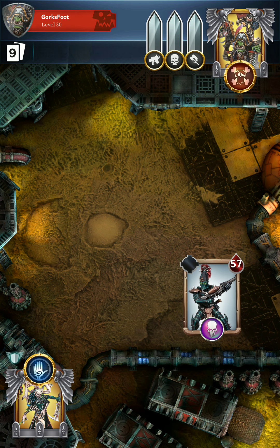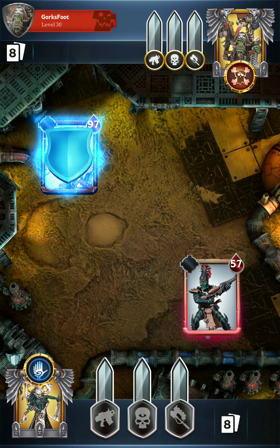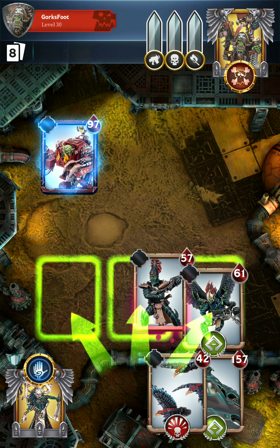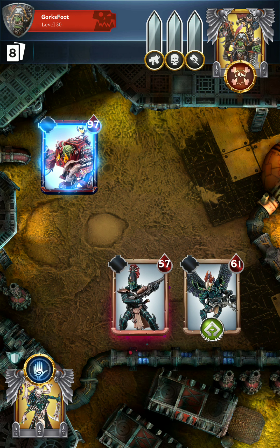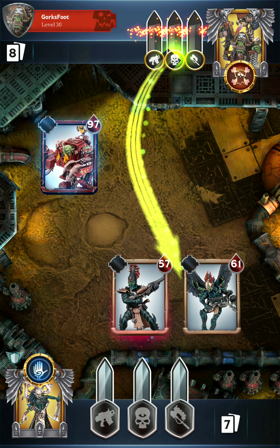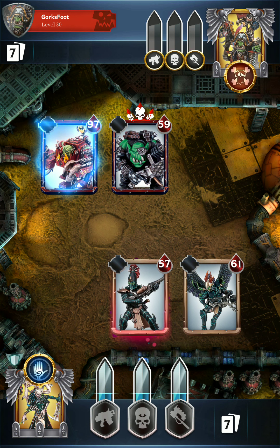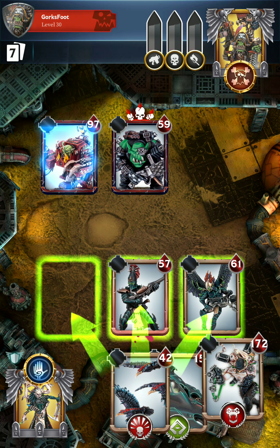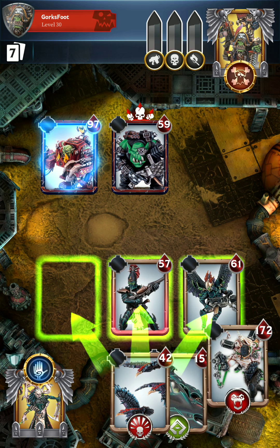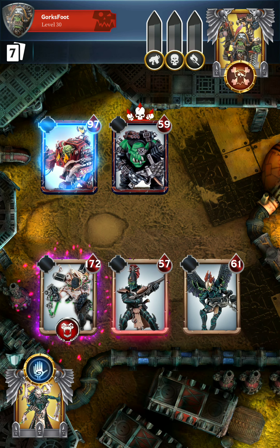We'll throw down some of these cheap fodder units. I do have a few pretty strong units in here, like the Pain Engine and the Grotesque, which can really get a lot of mileage if they get the health buffs. The Grotesque we probably want on the field a little bit earlier, so we'll actually go ahead and put the Grotesque down here.